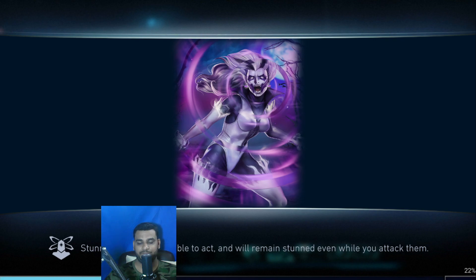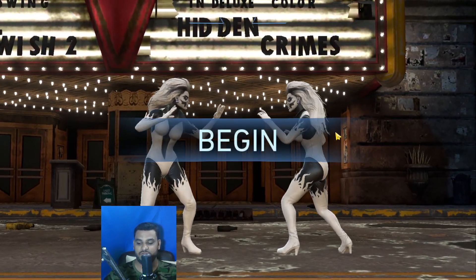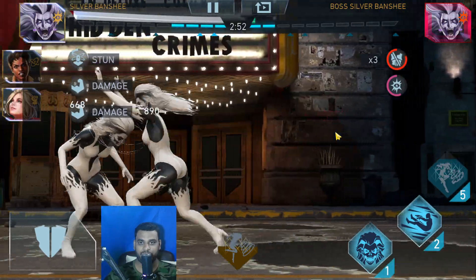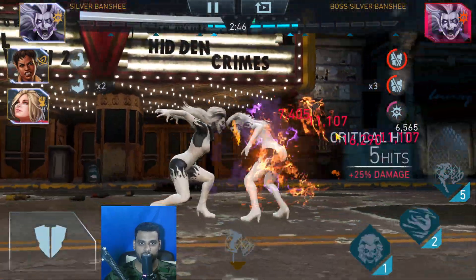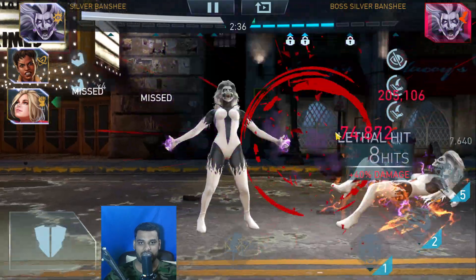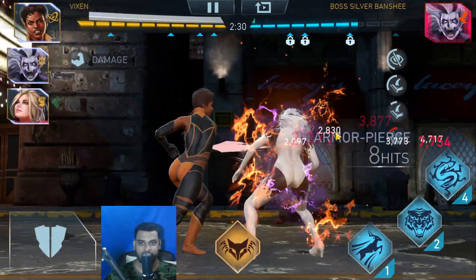I've already set up the artifacts — I'm pretty sure it is Zatanna's Puppet. Vixen is having a level 4 Sharp Scythe and a level 1 Sharp Scythe is on Power Girl. It should not take long considering that we are using Zatanna's Puppet. They can ignore stun sometimes, you know.